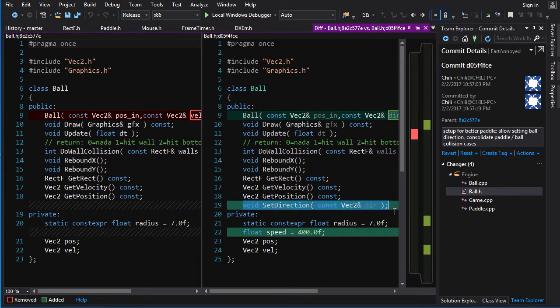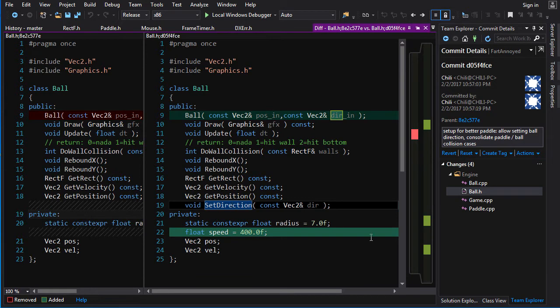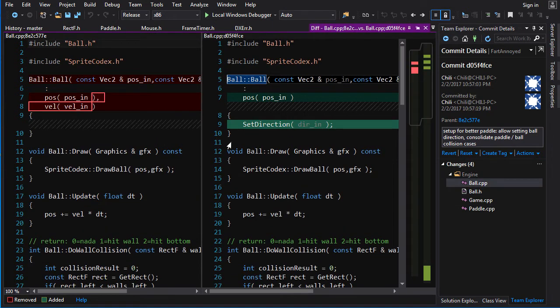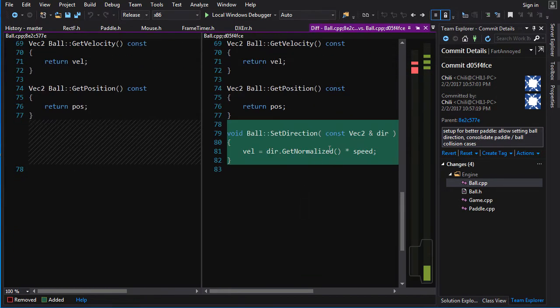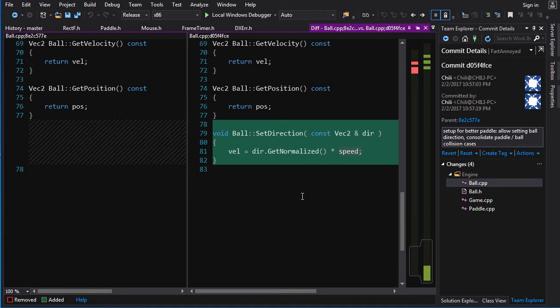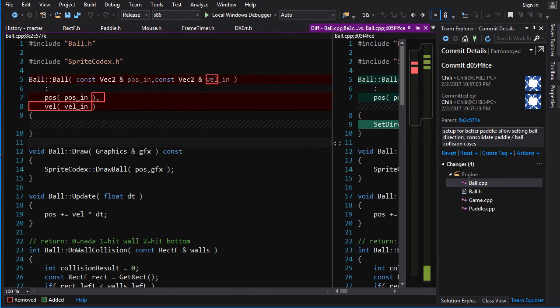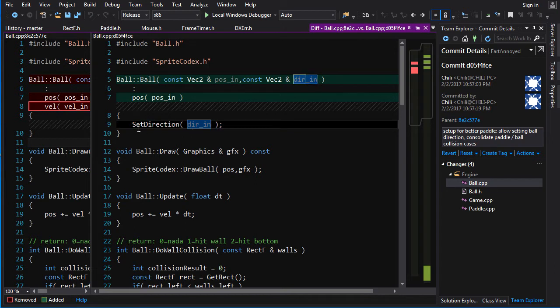I added a function to allow us to set the direction of the ball. We want it to move at the same speed, but the direction should change when it rebounds off the paddle depending on where it hits. The set_direction function takes a vector, normalizes it, multiplies by speed to get the velocity, and sets the velocity to that. So it allows you to set the direction, but the speed is controlled by the ball itself. In the constructor, instead of passing in a velocity, I allow the user to pass in a direction, and then call set_direction with that.